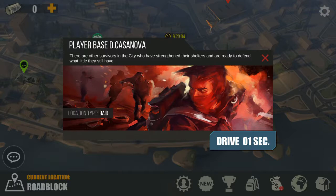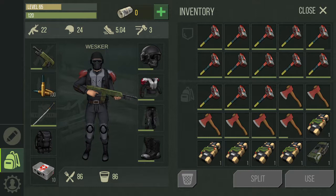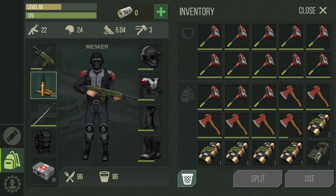As always: 13 sledgehammers, six red axes, five improvised explosives, and one C4. I'm going to use 5.56 improved bullets for this raid because in case I have a lot of turrets I need to kill them all, and I would need more firepower. I don't want to waste any more slots just for ammo, so I'm using improvised and since I have plenty of them I don't mind spending them.